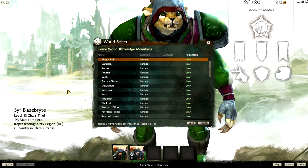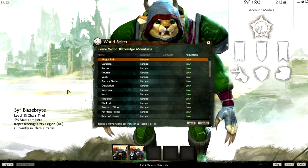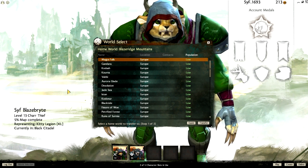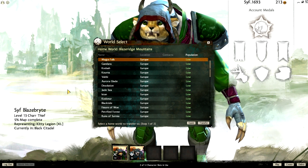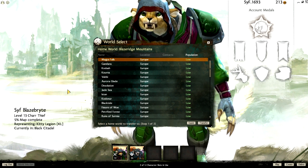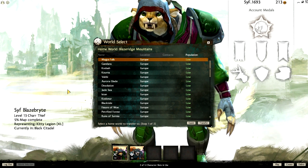The first thing you'll get when you first log in is the world select. It's very important that you choose the right server if you want to play with your friends, because in order to transfer servers you have to pay a small fee. The only thing you get locked out of if you guest on other people's servers is the world PvP. If you want to play that with your friends, I recommend you roll on the same server with them. I already have my server — it's Blazeridge Mountains — and we are going to make our first character.